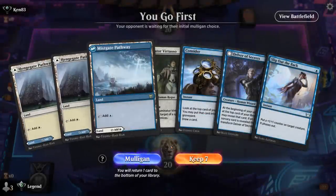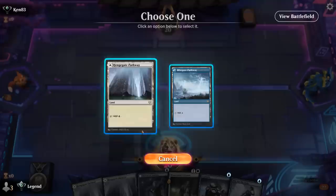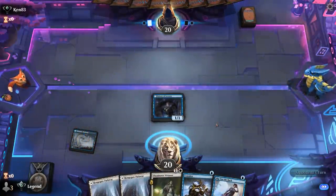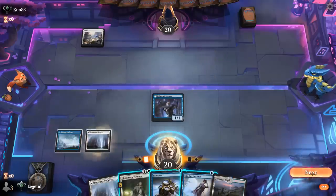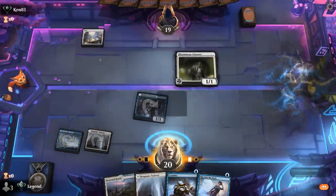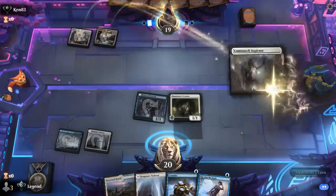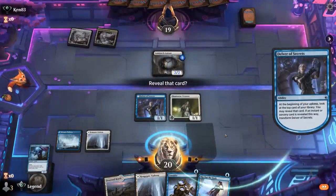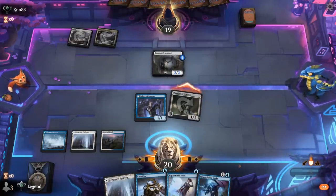Okay, we're on the play with a potentially quite promising hand if Virtuoso survives and we find pump spells and a Security Bypass. Turn one Delver is always nice. Let's see what we're up against — Plains, no transformation just yet. Against a white deck, don't expect too much removal turn two, so I'm okay tapping out for Virtuoso rather than waiting to keep up protection. Opponent is indeed a human creature deck — turn two Aspirant, always powerful. Delver sees a Stormchaser Drake.